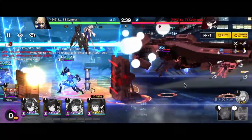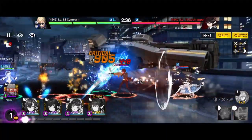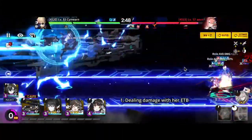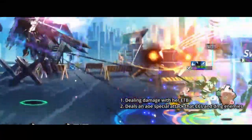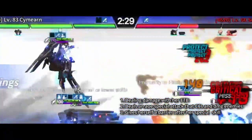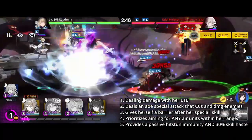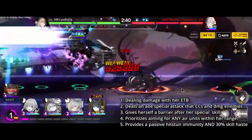It's a given that she does very decent DPS, but her kit makes her do much more than a single-track damage dealer. Here's a quick summary of what she does: she deals damage with her ETB, also known as the Enter the Battle effect, to the whole map upon deployment. She deals an AoE special attack that CCs and clumps enemies throughout its animation duration. She gives herself a barrier after her special skill, increasing survivability by a large margin. She prioritizes aiming for any air units within her range. And finally, she provides a passive hitstun immunity and 30% skill haste to all non-awaken rangers on the field.